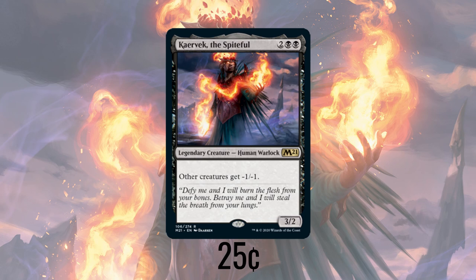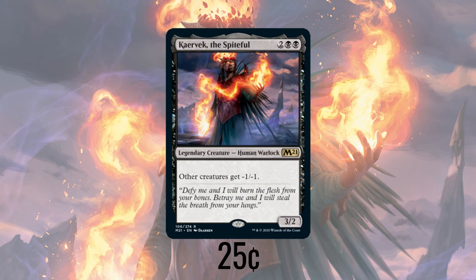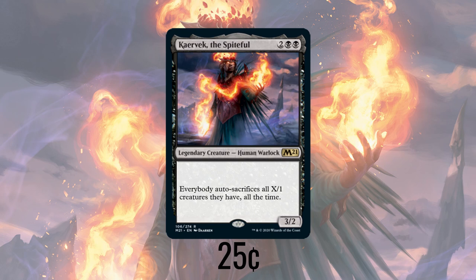A lot of people want to see this as just a Night of Soul's Betrayal in the command zone, and well, they're right and they're not right. If we just reword Karavik's ability a little bit — ta-da! — it's a pretty useful ability. Everyone auto-sacks all X/1 creatures they have all the time. While that's not great wording for your typical magic card, it is an ability we can make use of.